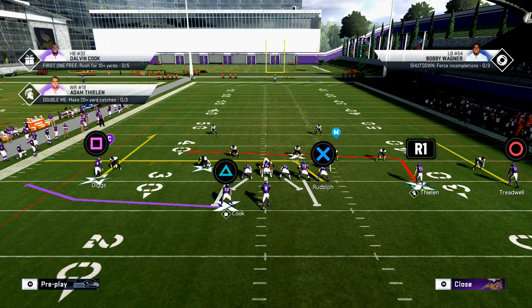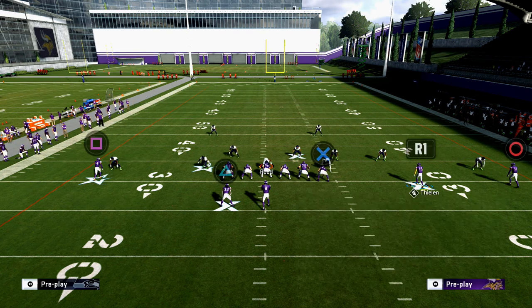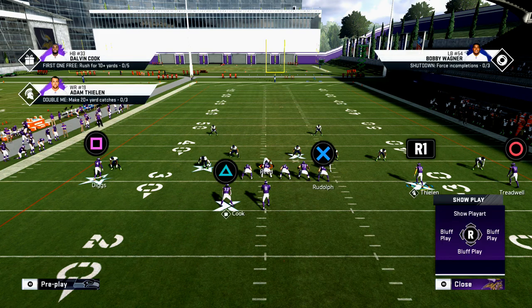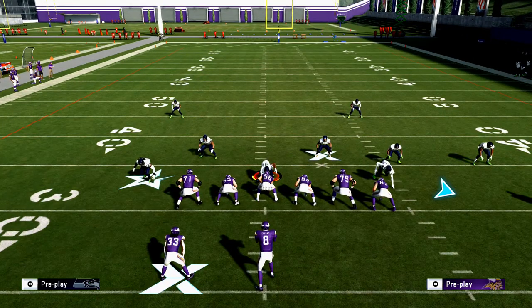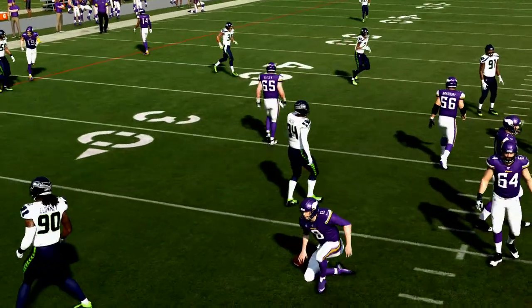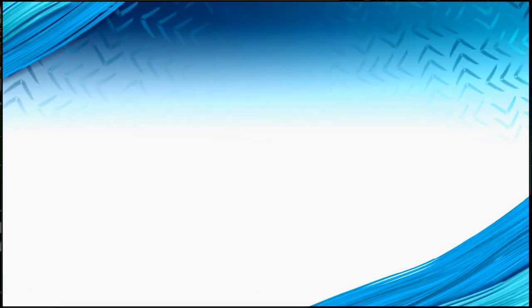You can see Kyle Rudolph is on this little mesh route — a very simple mesh route — and Thielen is on his route as well. One of the things I like to do is test what routes I can smart route. I click on Thielen and I can't smart route him, but I can smart route Treadwell and I can smart route Diggs. Then I'll snap the ball and just sit back in the pocket and take a sack to watch the routes and see what happens. Then I'll go into instant replay to figure out what happened and why.